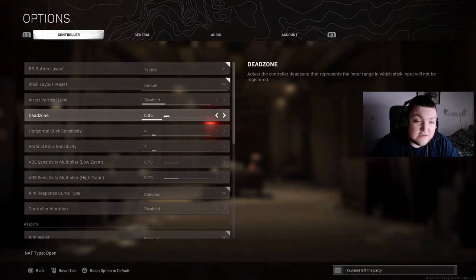My dead zone is set to 5 because my controller is fairly new — I've got a pretty brand new controller — so I'm able to run a 5 dead zone without getting any stick drift at all.